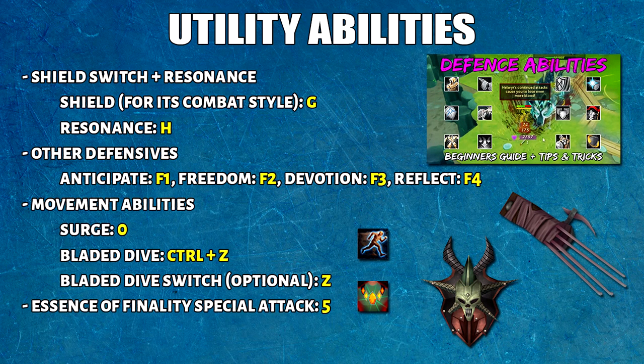The third set of important keybinds are utility abilities. As you get to higher level bosses, these abilities are used more frequently. I also recommend checking out my defensive abilities guide on how to use them if you're new. The first is shield switch and Resonance — I like to put G and H right beside each other. Most of the time I bring a shield switch just for Resonance itself. The shield you keybind depends on your combat style, so make sure you change it when switching styles. Some people like to equip a main hand alongside this, but I tend to click the floor instead to prevent going to melee distance.